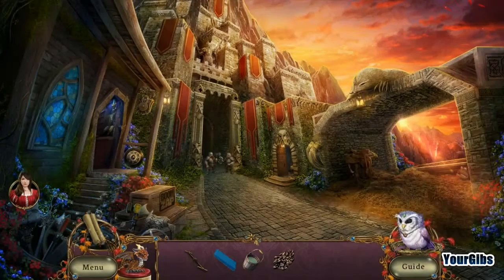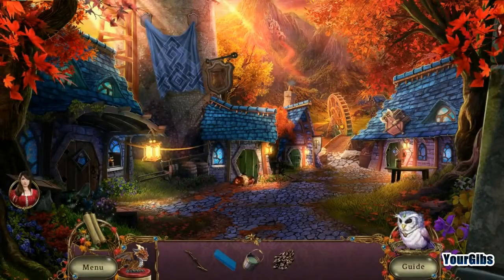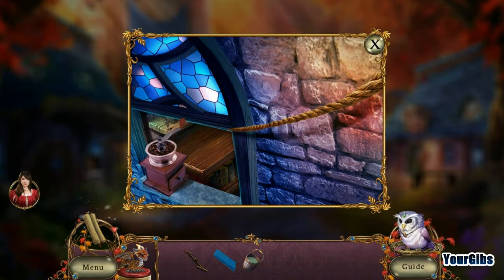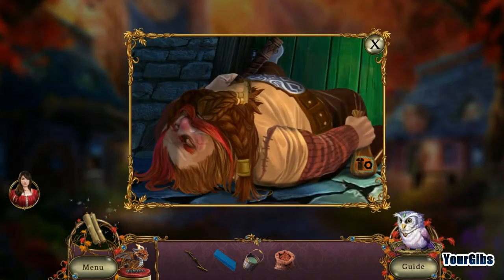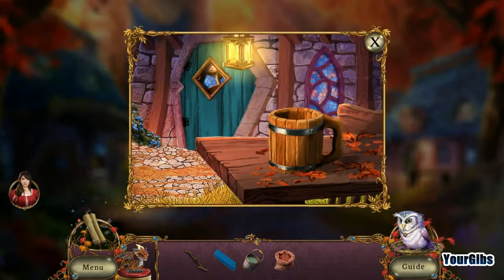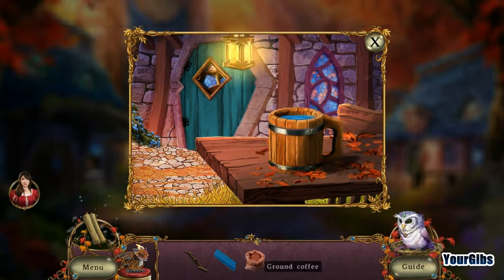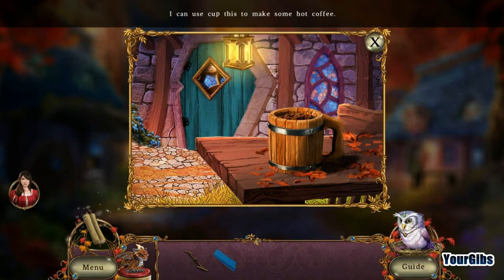I don't think that's the engineer. It won't let me in there anymore. Maybe that's the engineer — or maybe he's back here. I got myself some ground coffee. The engineer is there — splashing water on him, or making him a cup of tea. I can use this cup to make some hot coffee.